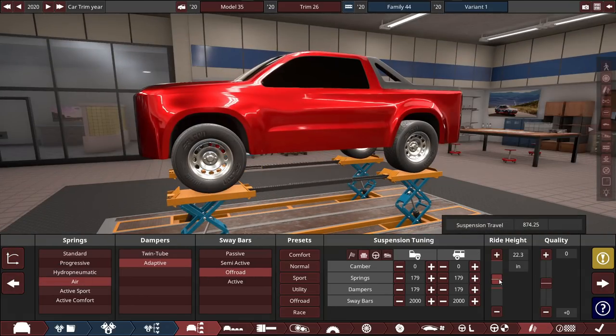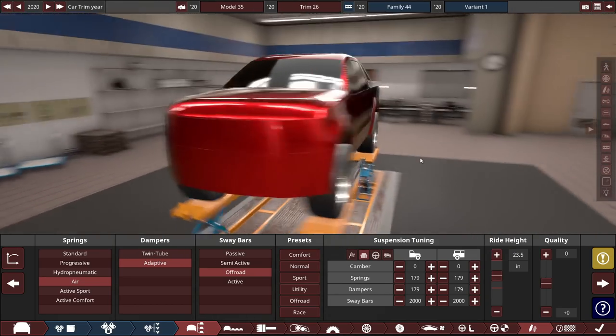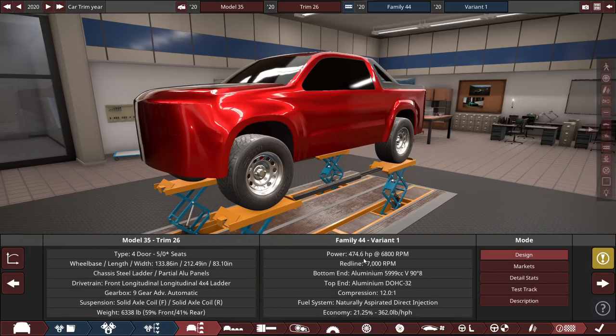We can raise the ride height a little bit more. That's a pretty tall vehicle — massive. It weighs in at 6,300 pounds, a bit heavier than the Raptor, a bit lighter than the T-Rex.